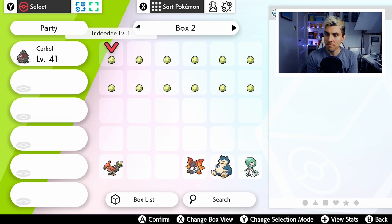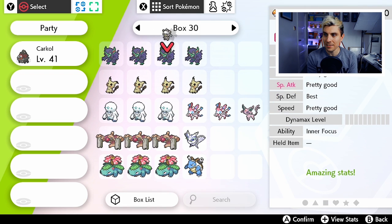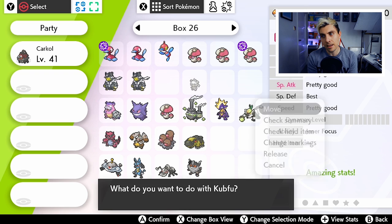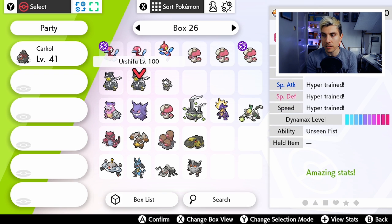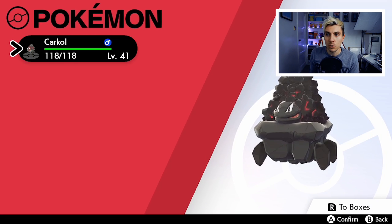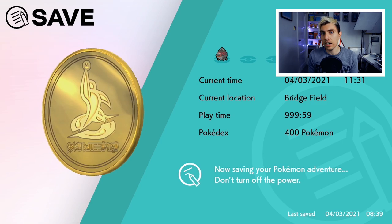And that's literally it — once it's all transferred over you can see Kubfu right there in your original game. I've already got both forms since I have both Sword and Shield, but it's great to have the option for different variants and builds without having to modify the two I already have. You can delete the user you created and start the process all over again, or do the same on your Shield copy. It really doesn't take long at all to get Kubfu this way.